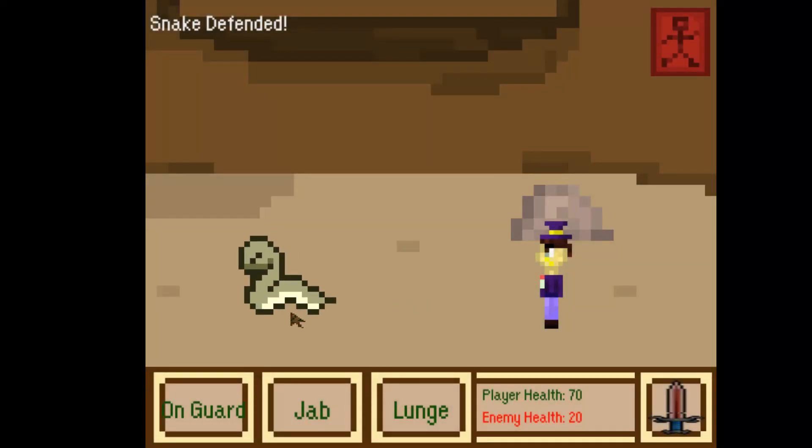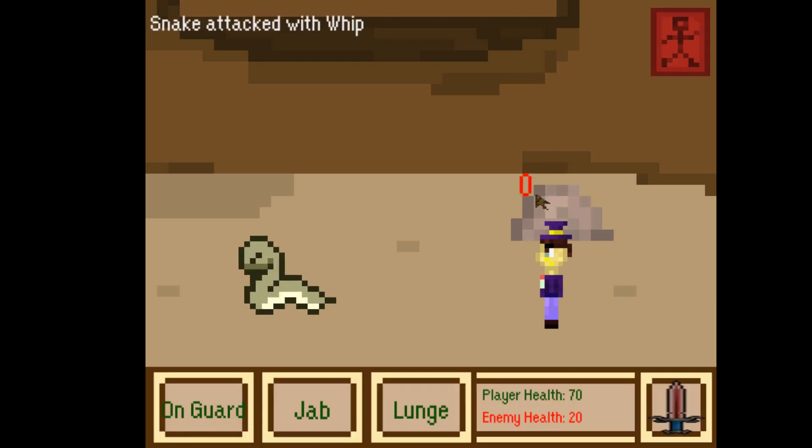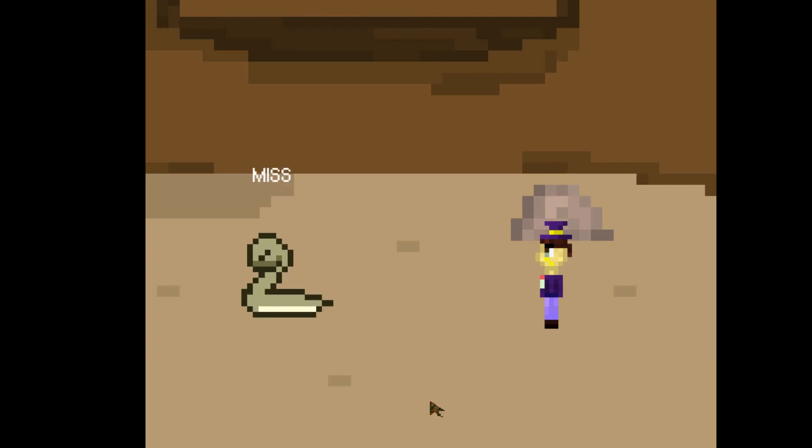There are three types of attacks. First is defend — so this is to defend myself, blocking the enemy's attack. Then there's a quick attack, which is always guaranteed to hit the enemy, though it's a weaker attack. Finally there's a full attack, which does more damage than the quick attack, but it's not guaranteed to hit so it might miss.